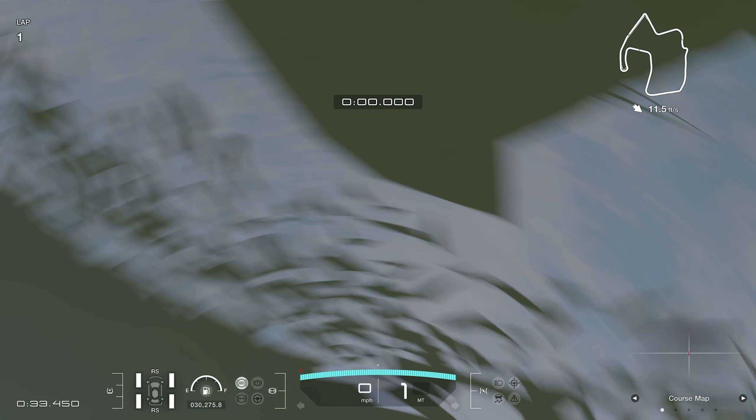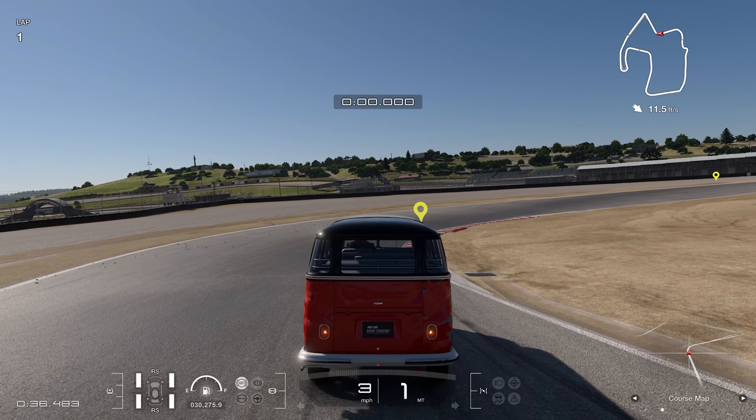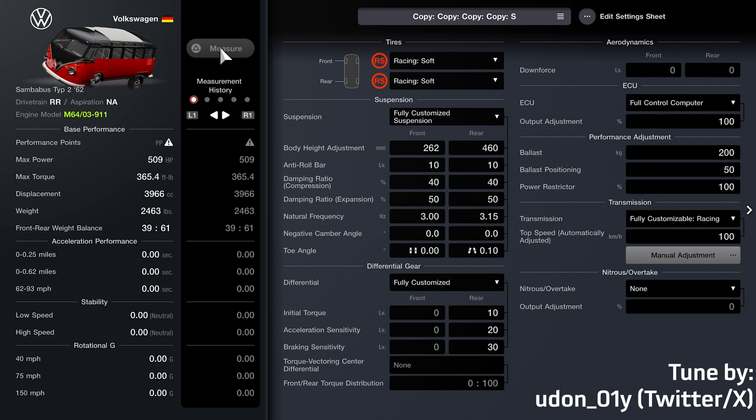I do want to shout out the tune that I eventually ended up finding, and this comes from Twitter/X user yudon_01y. Hopefully I'm saying your name correctly. The main things you want on your build are the following: racing soft tires, fully customizable suspension using the values you see on screen, ballast at the max value of 200 kilograms, moved all the way to the back of the car.